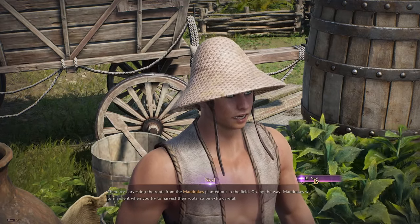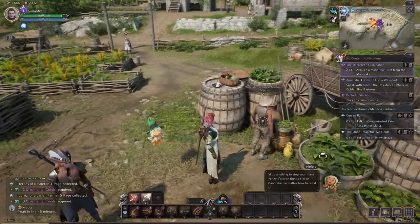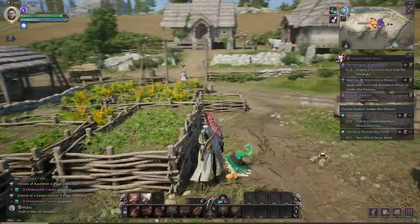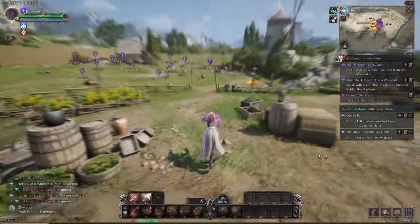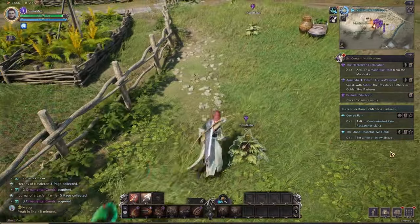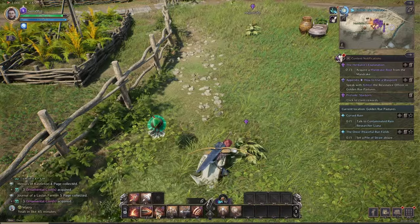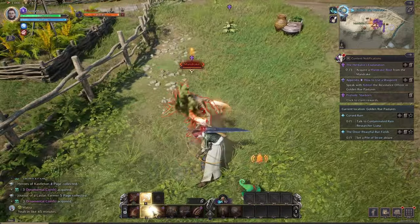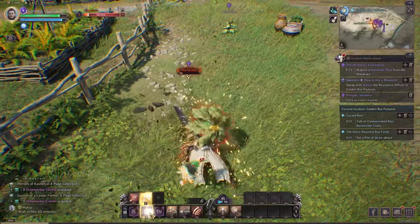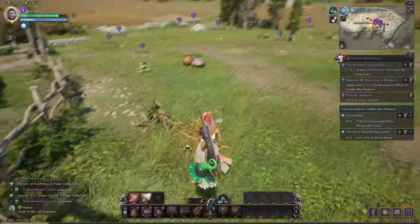By the way, mandrakes will turn violent when you try to harvest them. So be careful! They're going to turn violent and you're going to send me out there? You can see all the little purple icons — those are your quest objectives — and on the right you can see how many you need. Sometimes when you pull it up it'll drop one as it jumps, but otherwise you just have to fight it.